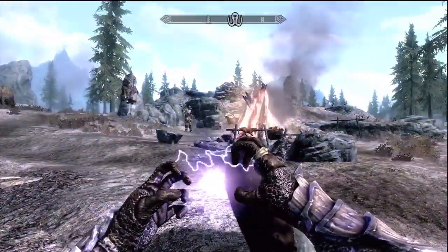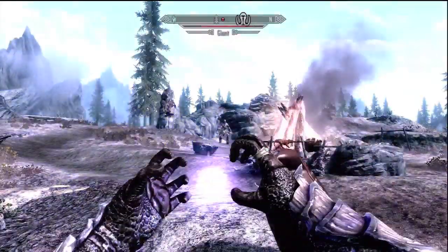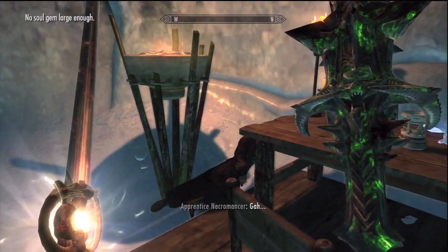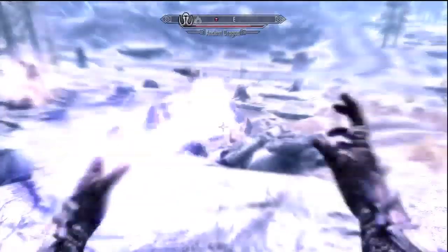Hey guys, this is Matt from GiantBob.com, and I'm here to show you how you can use enchanting to make your spells cost zero mana in The Elder Scrolls V: Skyrim. You'll only be able to do this for one school of magic at a time, but every single spell, from novice to master, will be cast without touching your mana pool.